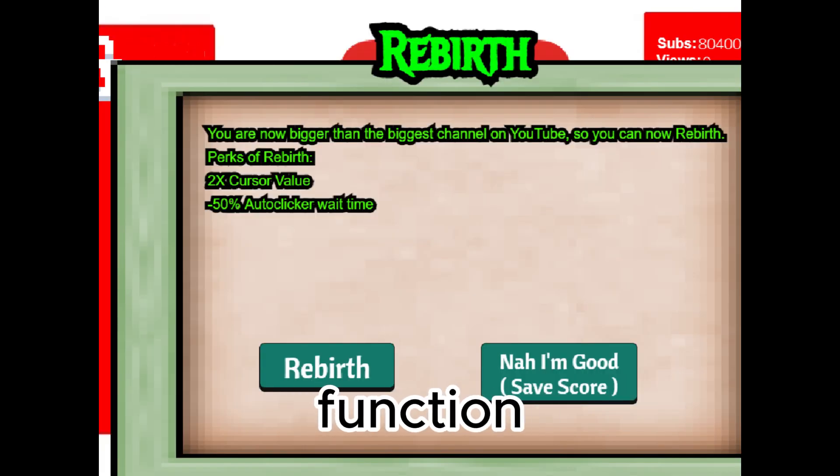For the not-really-big-but-not-really-small updates, we've got the rebirth function, where you get to start from zero after reaching 260 million subscribers. When you start from zero though, your auto clickers are doubled in value, and your cursor is doubled in value, and you keep all of your upgrades.